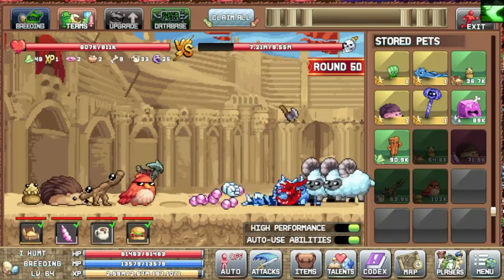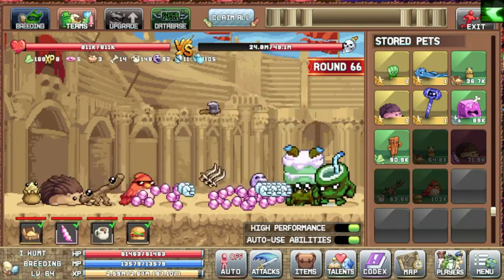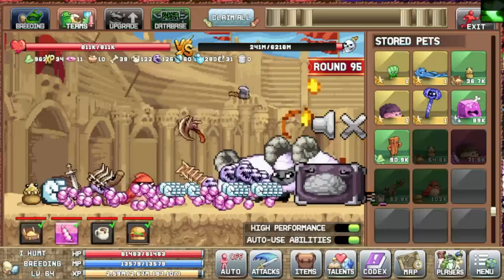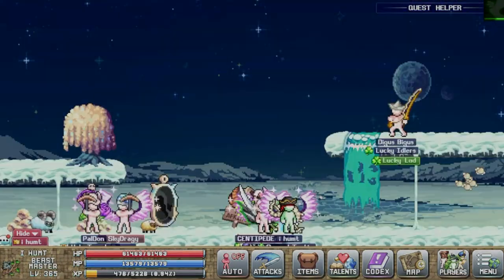It will go pretty fast from 0 to 130, so just lay back, make sure to use high performance, and use all the abilities automatically — you will be there in no time. I was actually able to get to 146, but it wasn't needed so I just stopped it.